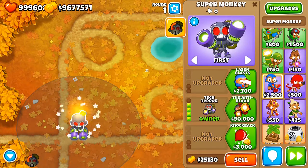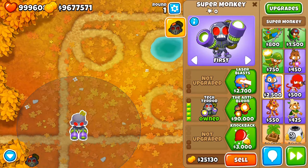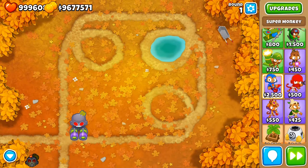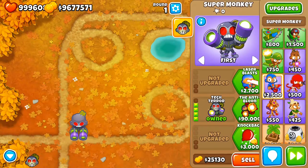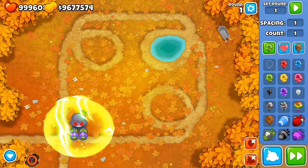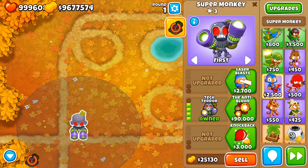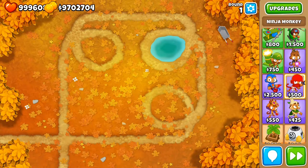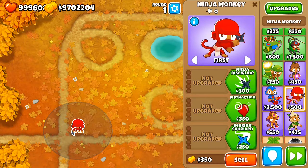There's also another way to detect camo with the Super Monkey — the activated ability with the fourth and fifth upgrade in the middle path. This activated ability destroys all camos within radius. The Super Monkey itself won't attack camos passively, but with the activated ability you can pop them — pretty much like a Mortar's activated ability. The Ninja, as mentioned earlier, already has camo detection by itself.